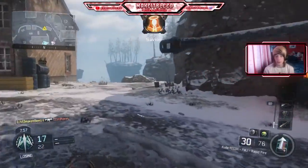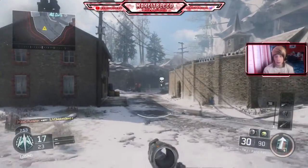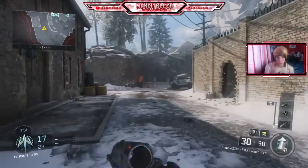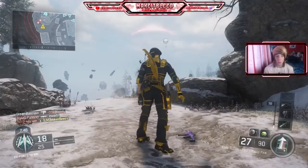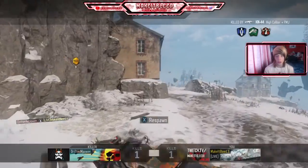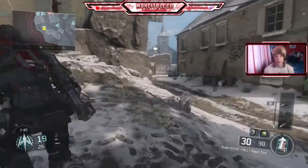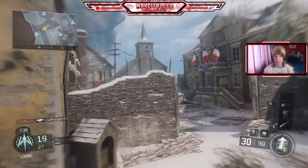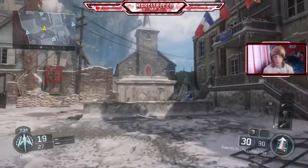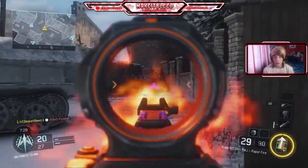I'm going to go this way instead. My team is losing. He actually wasn't in the corner — that's surprising. High caliber headshot — I had no chance there. Trophy System down. A random nade got a kill. You're on there again with your ICR.